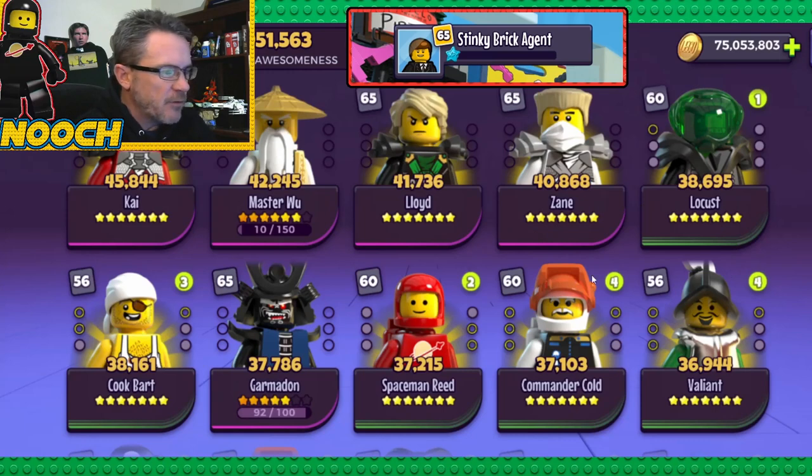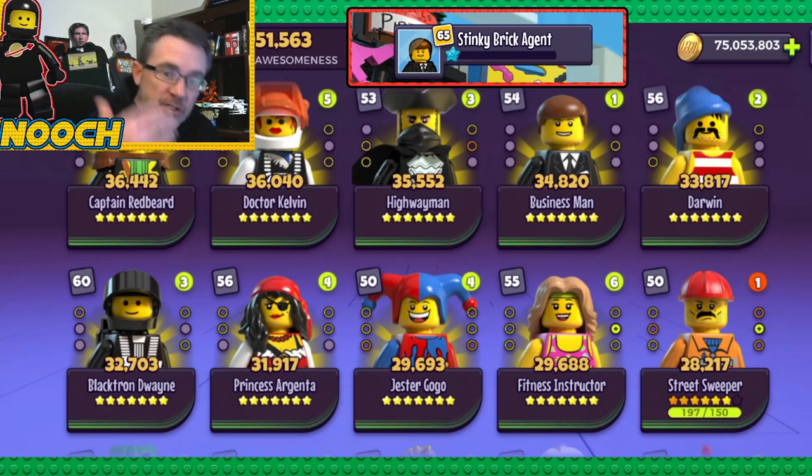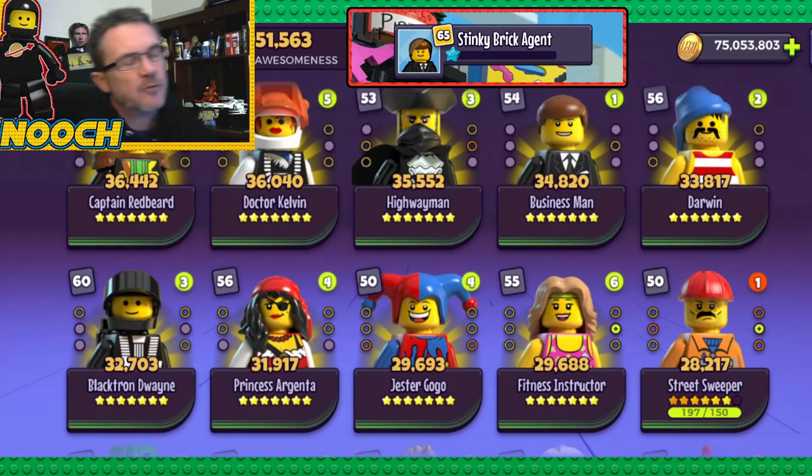Locust is seven stars, and these guys are all maxed seven stars. You see Commander Cold. The Invaliant is only level 56, so we start to veer off a little bit there toward the bottom. We've got seven-star Redbeard, seven-star Gears 6 — he's only level 56. Kelvin is level 60. Jester Go-Go is seven stars but only level 50. He's got these seven-star characters or even Sal — he could seven-star Sal right now, level him up right now, but he's waiting for that moment when he really absolutely needs Sal at seven stars.